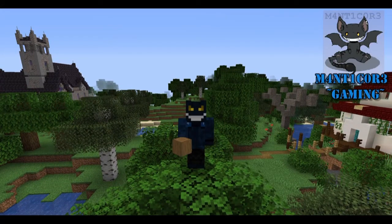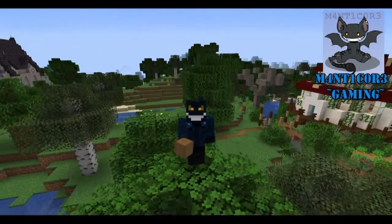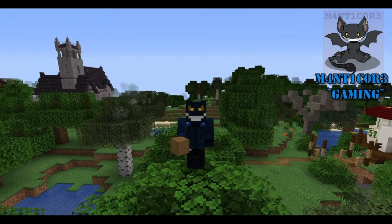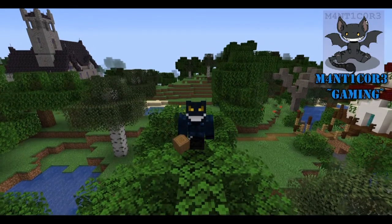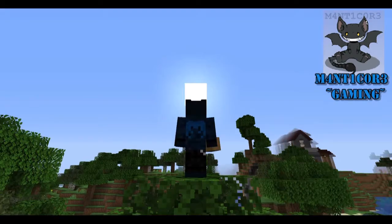Hello everybody! Welcome back to another episode of Minecraft How to Build. Manticore here, and as you can see today, we are standing over here in our witch's forest by the witch's house, and we are going to be building some bridges. Over here is the location of the first bridge that we want to build. Without further ado, let's go ahead and get started.